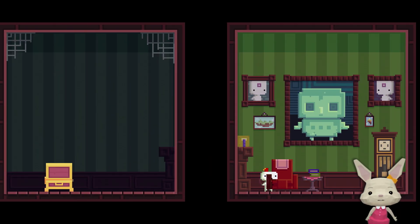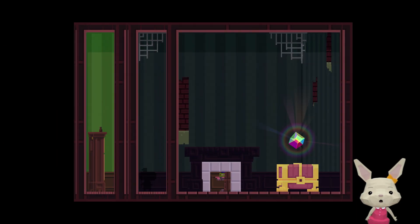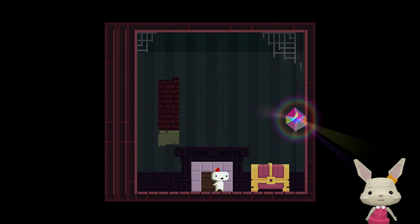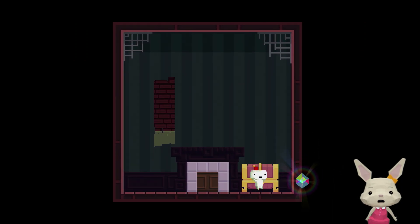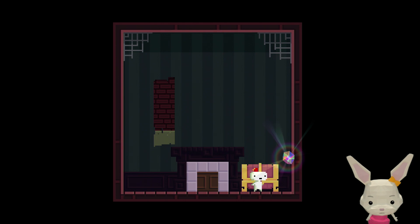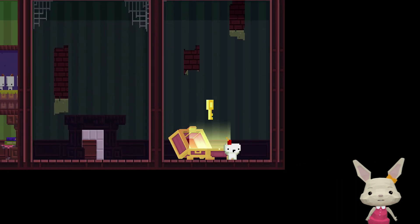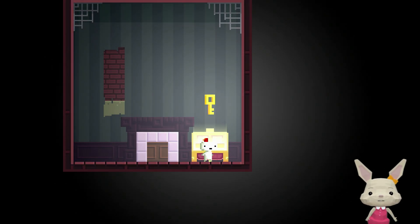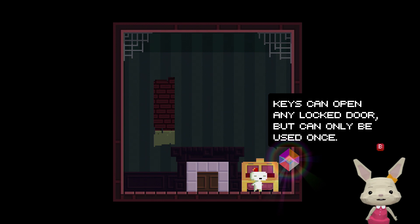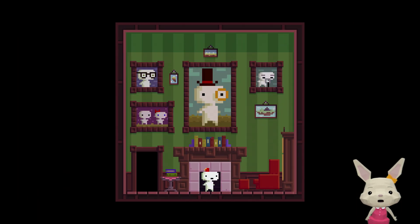Anything hidden here? There's a chest! Before I walk through that, I can go to the chest. A treasure chest. To open it, face it from the front and press X. And I found a key. 'You have found a key. Keys can open any locked door, but can only be used once.' There was a locked door somewhere up there.